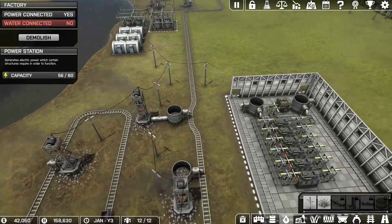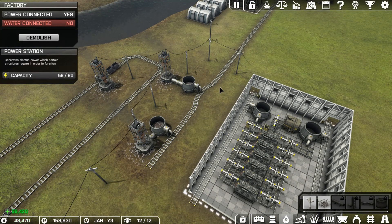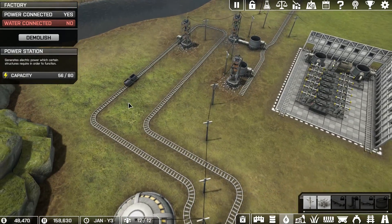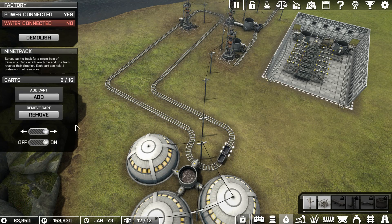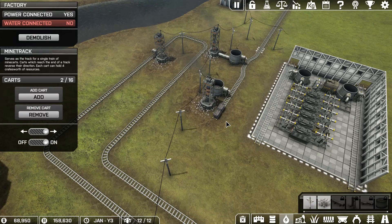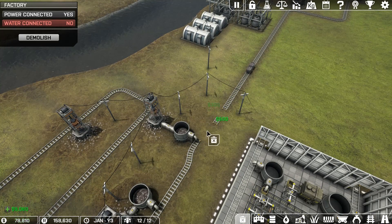I don't think I need this - I did have that for odd reasons, but now we have to deconstruct basically the entire thing here. Once this one unloads it should be able to unload, and then we'll kill these two - remove, remove. After that one I'll remove, and at this point we just start destroying things.